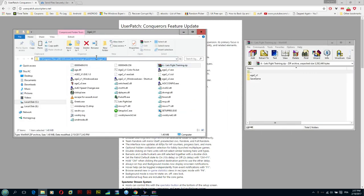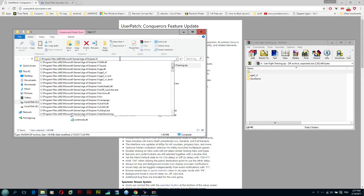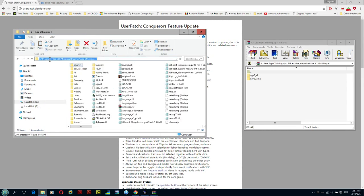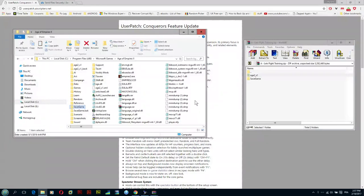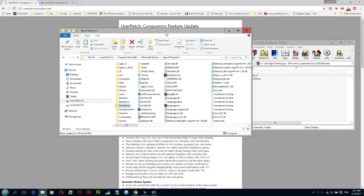This is how the Age of Empires installation folder looks. You'll go to Program Files (x86), Microsoft Games, and so on. In this archive file, just blindly drag the files right into that folder and click Yes. They're going to replace existing files — or actually there's nothing to replace, so it's all fine.